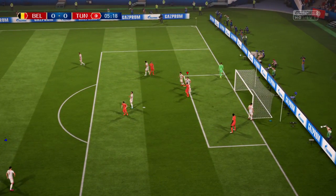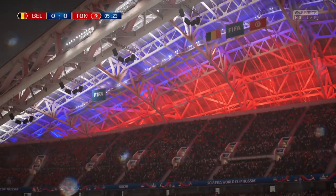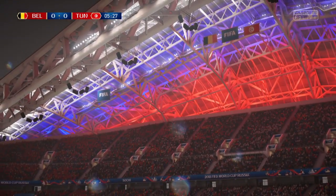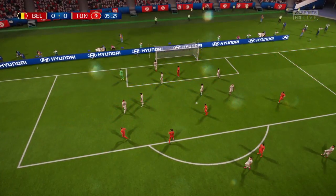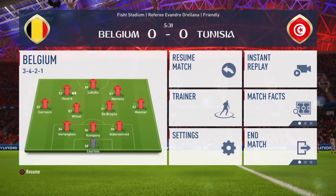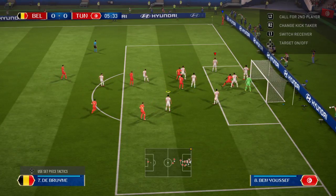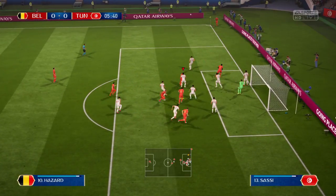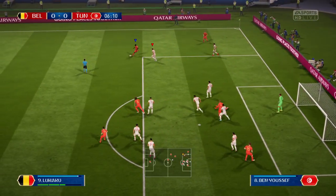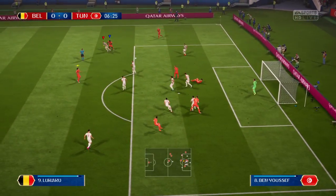Eden Hazard! Corner given. This is the kind of pitch that I think attacking players favour, Alan, don't they? I think they do, because it means mistakes from defenders — a little bit of miscontrol, loss of footing, and you're in. Corner played in, put away but not out of harm's way. And they get it away.